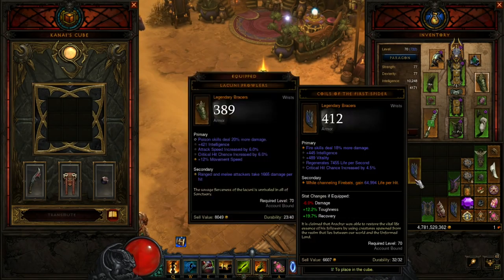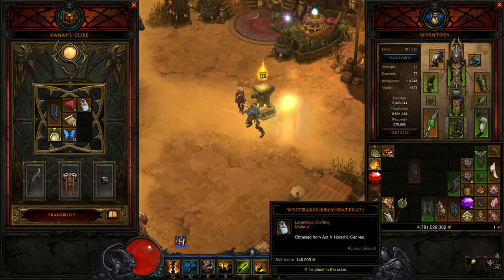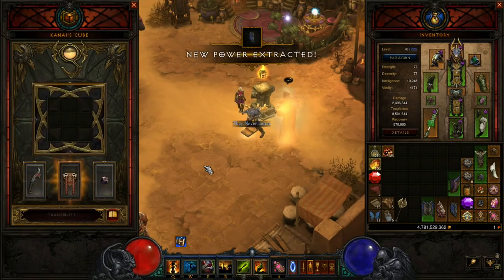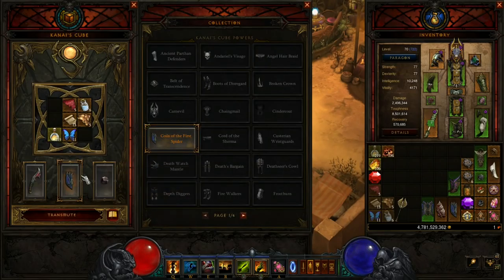I'll go ahead and put one in here to show you exactly how it works. Items that have a range to their legendary power will always have the highest value within the cube, so if we put this in the cube it'll have 80,000 life per hit. We'll put that in along with some Death's Breath and all the other crafting materials needed, hit Transmute, it'll ask if that's what you want — go ahead and hit Extract the Power anyway. And bam, new power extracted. Note it does destroy the legendary, so keep that in mind. You probably don't want to extract an ancient SMK or ancient Dagger of Darts unless you have a better one. Then go to the drop-down menu and there it is, ready to be equipped as a passive within the cube.